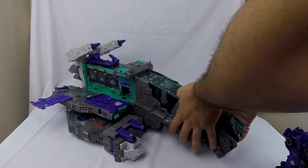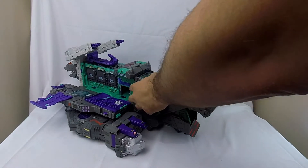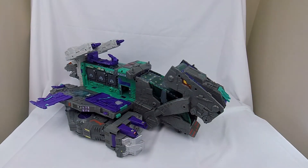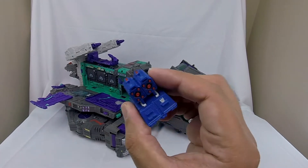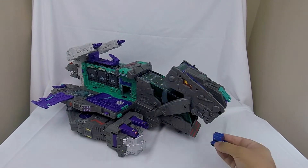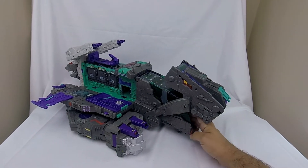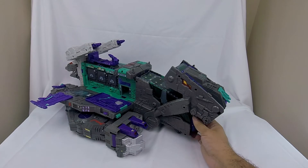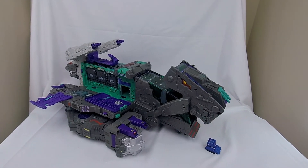Something I discovered when stickering Trypticon — other people probably already knew — is if you come in underneath here you can lift up a hidden compartment. Your little Micromasters, like this one from the Micromaster 10 box set, could store a little landing party in there and then have them roll out no problem. I dig that a lot. Other than that there's not a ton of new play pattern in this mode.